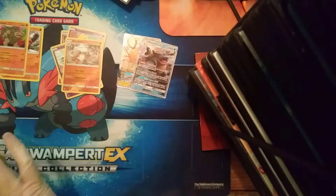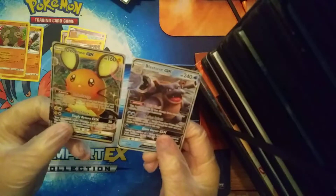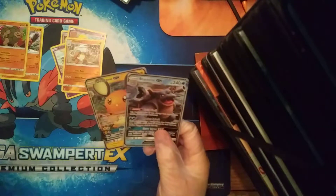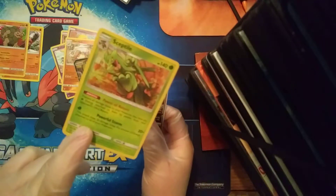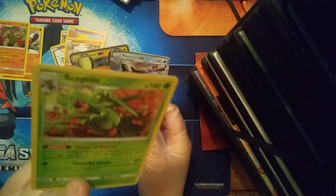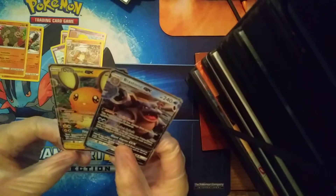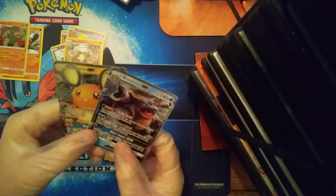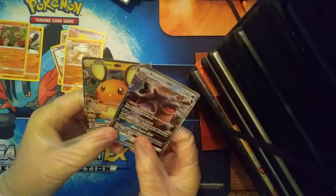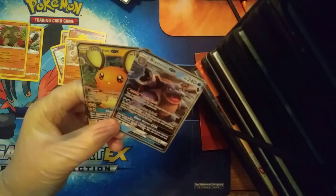So, two GXs — we've got a Dedenne GX and a Blastoise GX. That's really cool. I like Dedenne and I like Blastoise. Plus we get this cool little promo card. It's a special promo — it says 10A slash 168. There are 214 cards in the set, and these are 35 of 214 and 57 of 214. Didn't get any Tag Team GXs, but hey, this is a good start. Two for four — that's really cool. I hope you guys enjoyed this video. If you did, leave a like, don't forget to subscribe, and I hope to see you guys in the next one. Have a good weekend, guys.